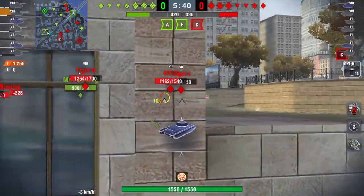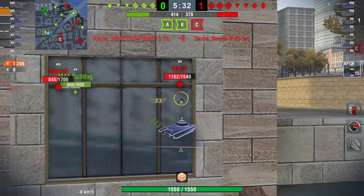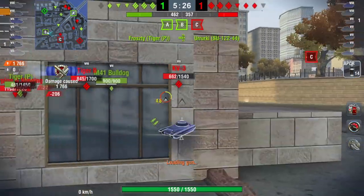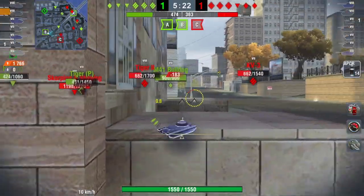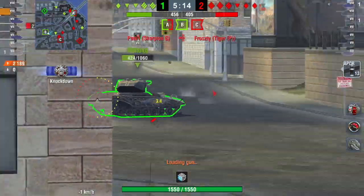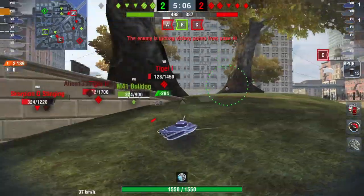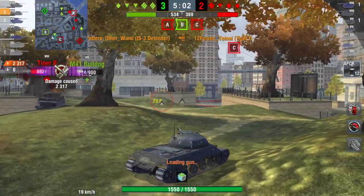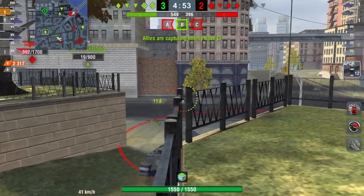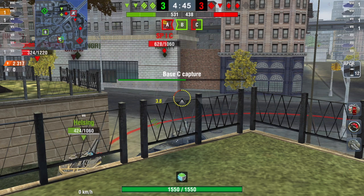Here we're going to get a max roll on this KV-3. He's trying to side scrape but comes out showing me the vulnerable lower part of his tank — bam, max roll for 500 damage points. I'm not side scraping in this next position and there's a reason for that: there's a small ledge of concrete that sticks out, which protects the lower vulnerable part of my tank. So I can come out and only my turret is available — and you saw what that turret looks like in the armor inspector. I get very effective shots without taking damage, even against bigger guns than the KV-3.